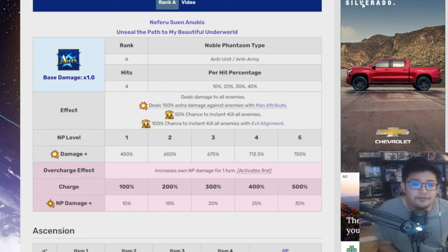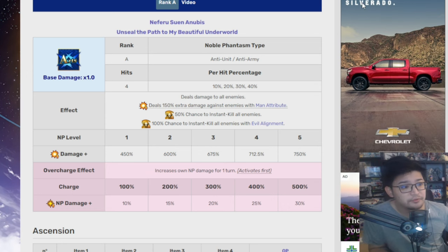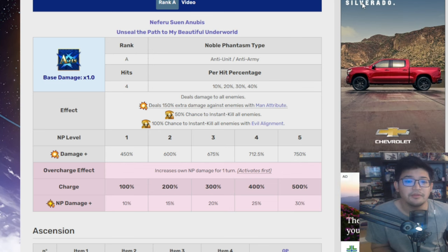Her Noble Phantasm is 'Neferu Suen Anubis — Unseal the Path to My Beautiful Underworld.' It's AoE. It deals damage to all enemies and deals 150% extra damage against enemies with Man attributes. She can regain up to 50–52% MP from it. She also has a 50% chance to insta-kill all enemies, and a 100% chance to insta-kill all enemies with evil alignment — effectively a 150% chance against evil-aligned enemies.